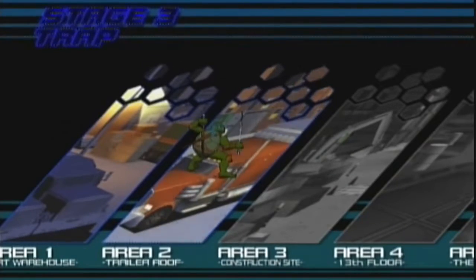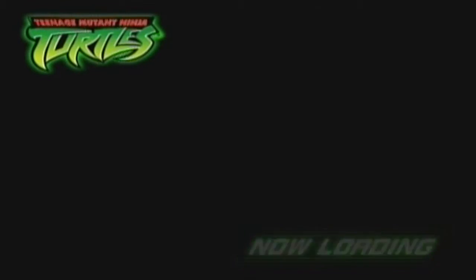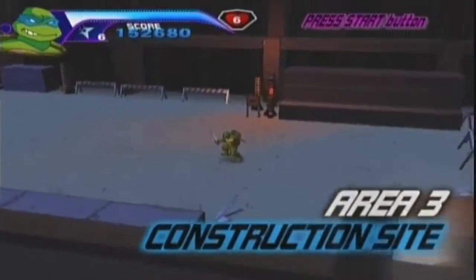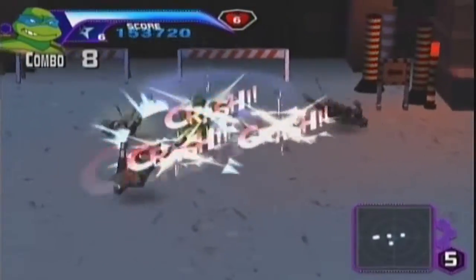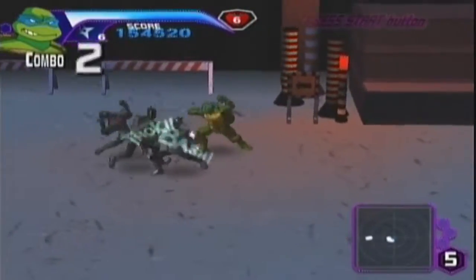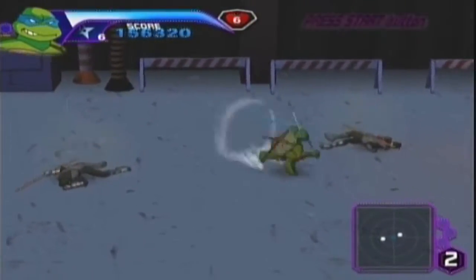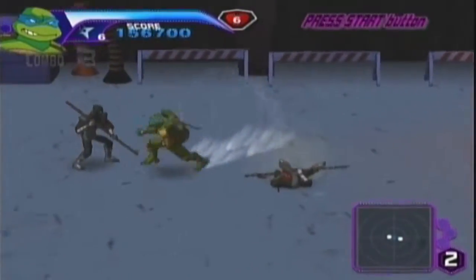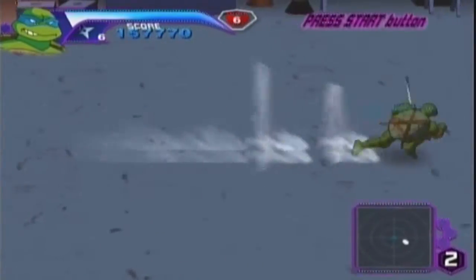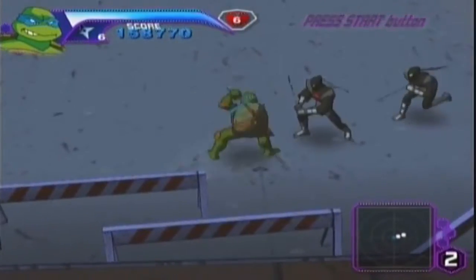Alright, area 3 — actually, I meant to say that was area 2, the trailer roof. In the intro I accidentally called it stage 2. Area 3 is the construction site. This is a cool map — there are some environmental interactive parts to it. This should be the first map where we see the Foot Tech Ninja, which should be pretty exciting.